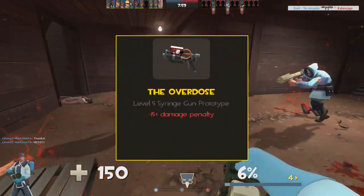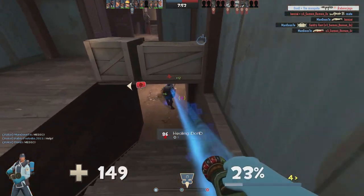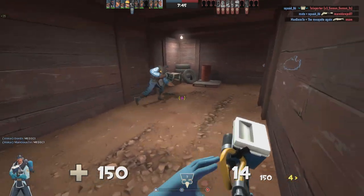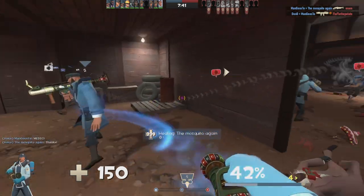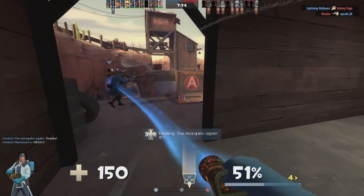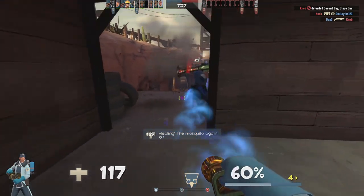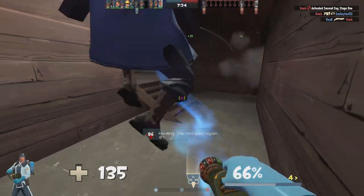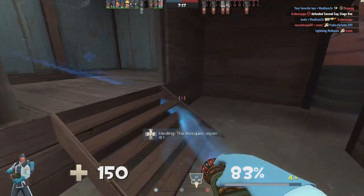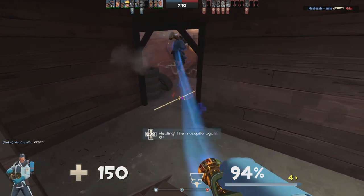The Overdose has a minus 15% damage penalty, but movement speed increases with your percentage of Ubercharge. Believe it or not, this weapon was considered worse than the stock syringe gun by the community for the majority of its lifetime — it wasn't until 5 years after its rebalance that people started turning around on it, thanks to a YouTuber finally putting it in the spotlight. The Overdose is a good survivability choice; it's basically the escape plan for medic. Movement speed is one of the best buffs in the game since TF2 was designed around movement, and it's also the easiest primary to use — you could never fire a shot and still get all the benefits. Not bad for a syringe gun, but still not the best one.